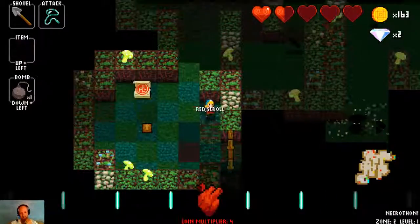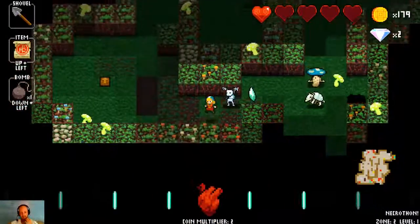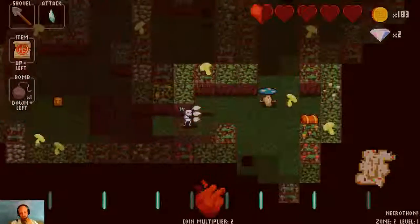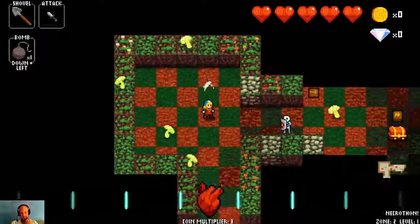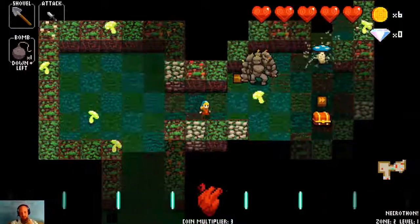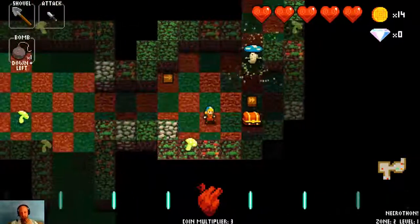As you can see, the whip attacks at pretty crazy angles, which allows you to get some hits without putting yourself at risk. That was a death — that was definitely a death. Quick restart. That moment when you take the hit after getting a glass weapon is horribly, horribly scary in terms of how to handle it.